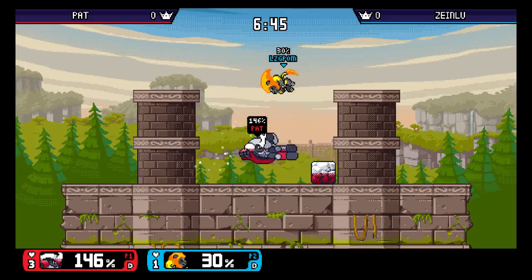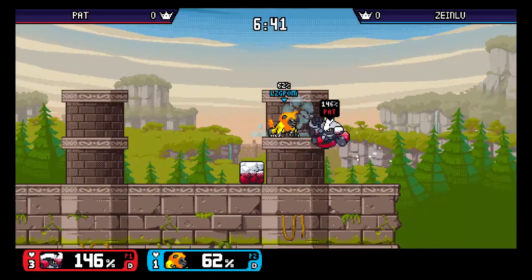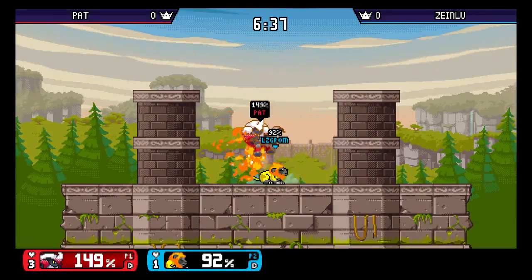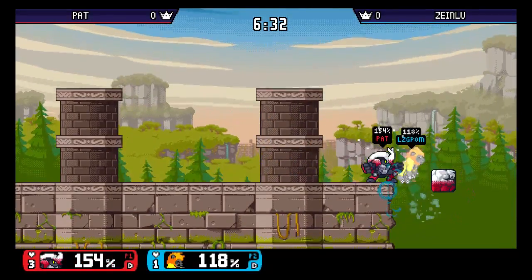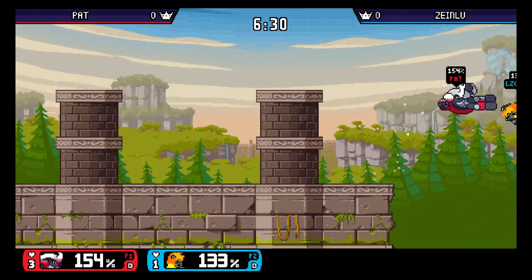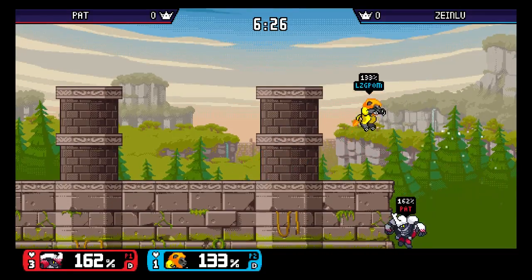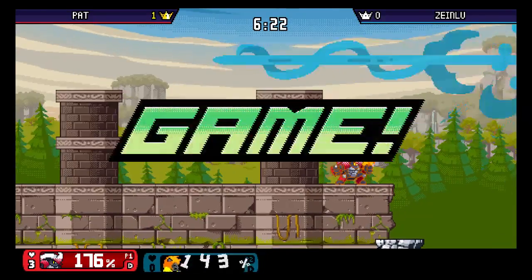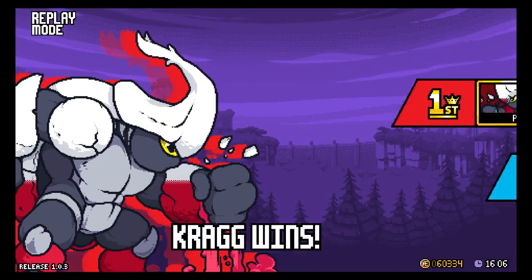LGG manages to actually get a kill move. Pat playing really solid, being very patient, waiting for LZG to make his first move and then just punishing him accordingly. So this is a three stock for Pat. Pat playing very well.